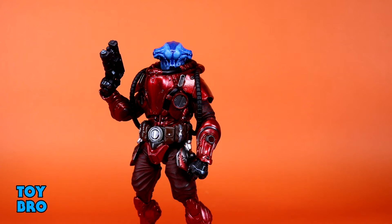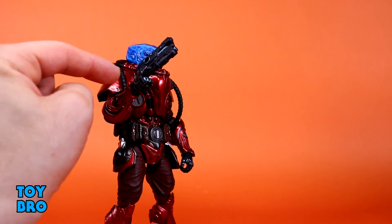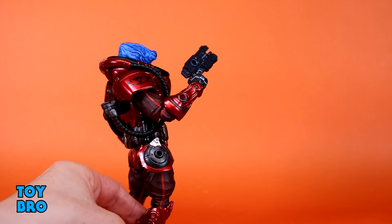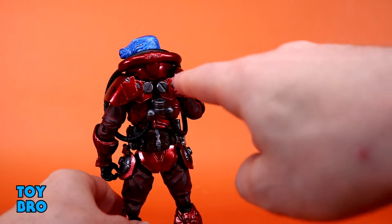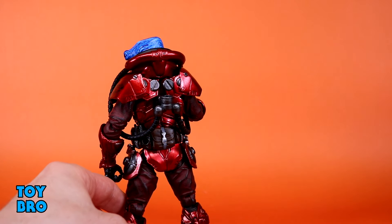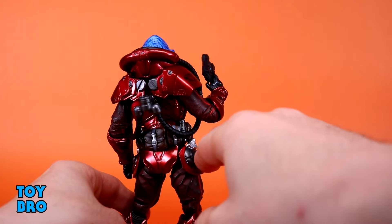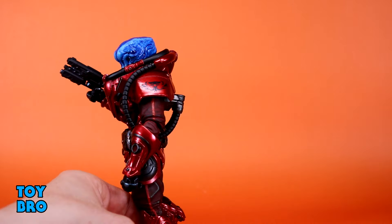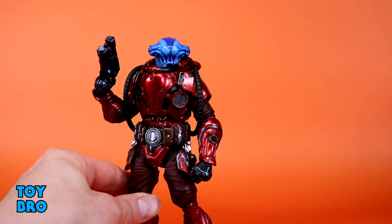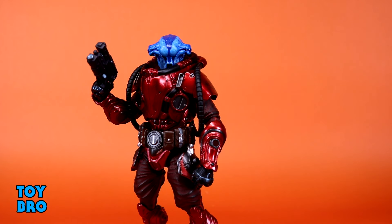He also includes a set of trigger-finger hands — vertically hinged — so you get gripping and trigger-finger hand options. Then there's the tube set: a back adapter plugs into the back as an anchor point, and the tubes can go all over — through points on the armor, the belt, or the wrist. I have them looped around and plugged in at the top of the back, which looks more flight-suit-y to me, but you can reposition them or skip them entirely.